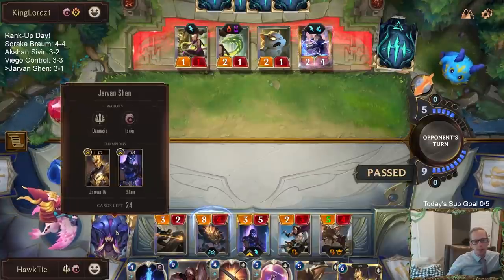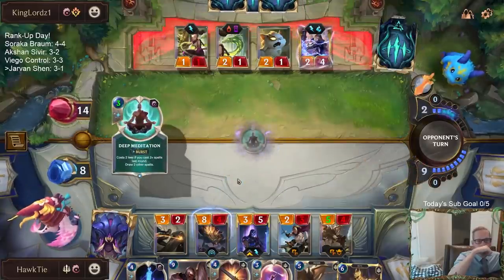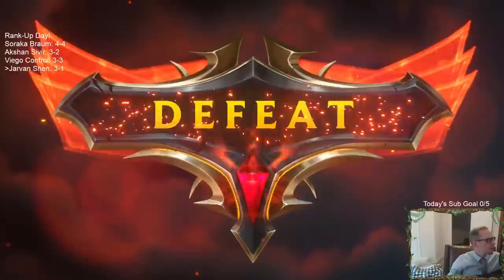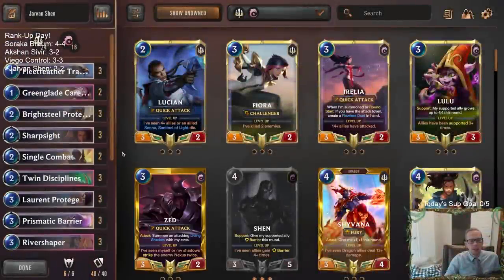Just need one Sharp Sight, right? We even drew a bunch of spells, but just one Sharp Sight or one Single Combat. We did see that Frostbite was kind of like the only thing we were weak against. Besides Frostbite, our deck looks really, really good — but Frostbite can be a problem.